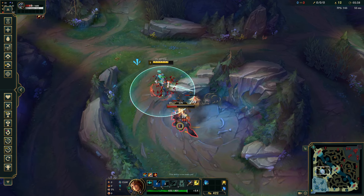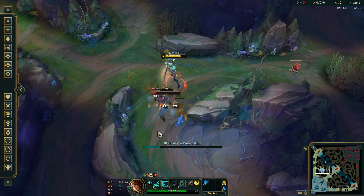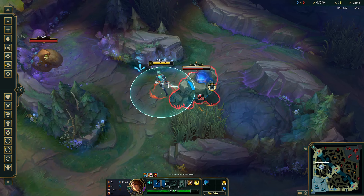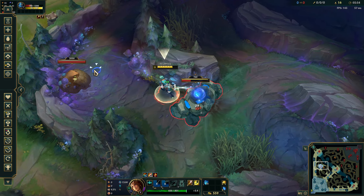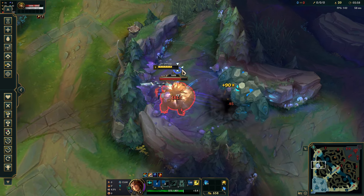Here's the sort of tricky part coming on blue buff. First thing you can do is pull the camp with your W, just so it starts leashing towards you. Here we're gonna kill both the camps with our smite and our Q — just like that.